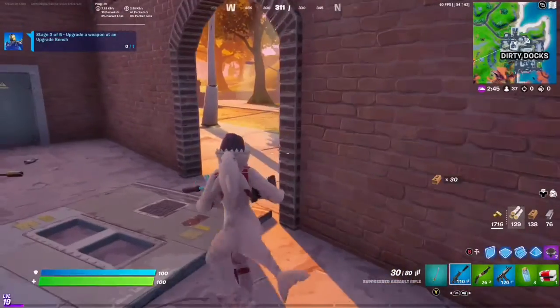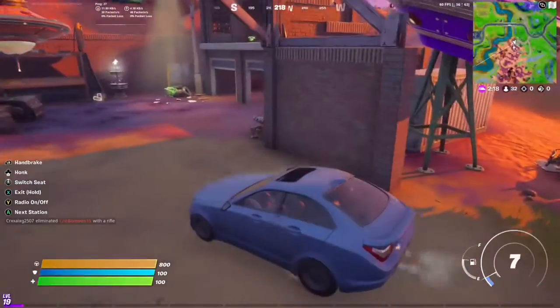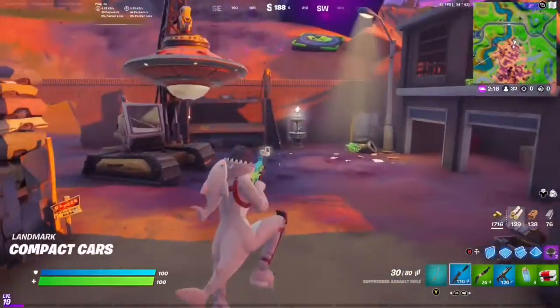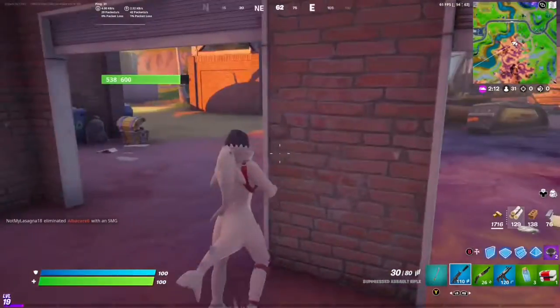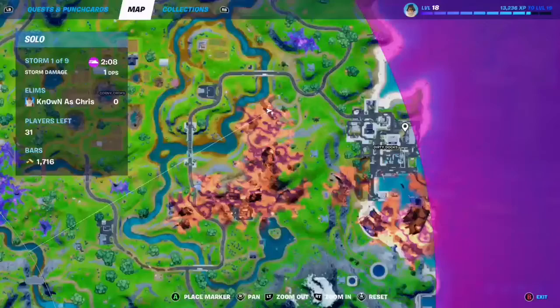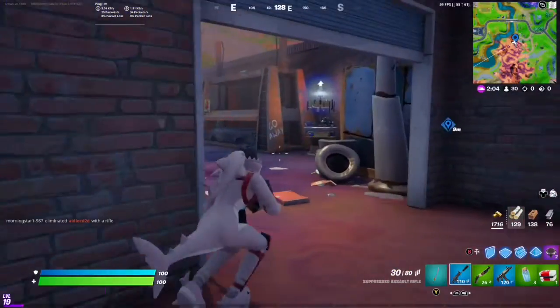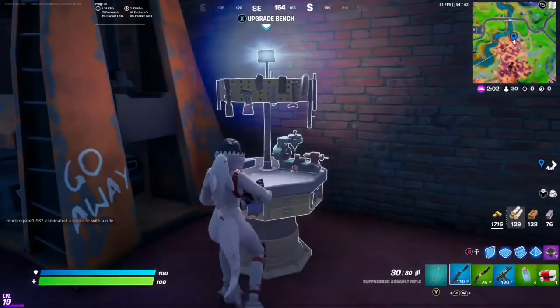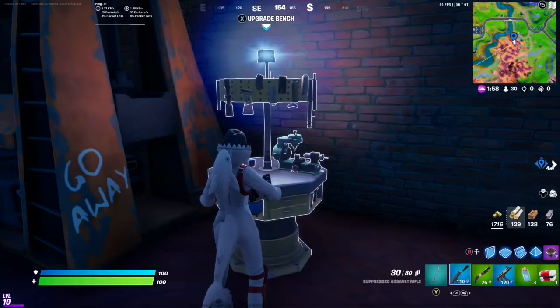Next step: upgrade a weapon at an upgrade bench. There's one right down the road. Here we are at Compact Cars — let me find a quick hiding spot. So we came to Dirty Docks for the toolbox and to talk to Kitbash, and just east at Compact Cars is the upgrade bench. Only 400 for blue but more for green.